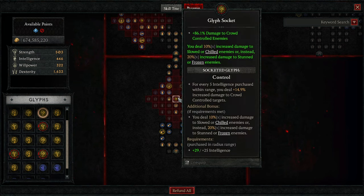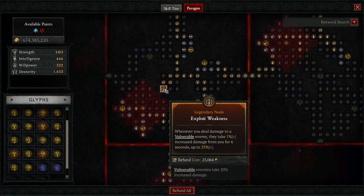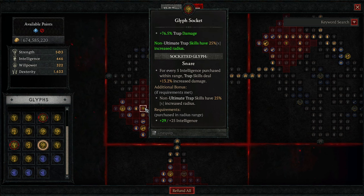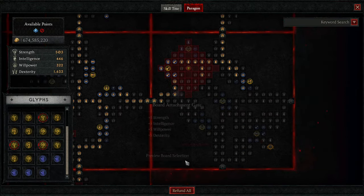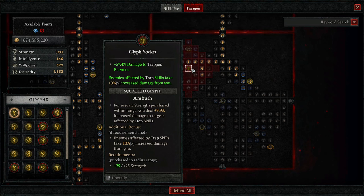First board: Control — increased damage to chilled and frozen enemies, plus flat damage to crowd controlled enemies. Second board, you're going to grab Exploit Weakness — whenever you damage a vulnerable enemy, they take increased damage from you for up to six seconds, just stacking damage. I'm putting Snare on here: non-ultimate trap skills have 25% increased radius, which means our Caltrips are getting increased radius for free. I was running increased Caltrips radius before, now I'm just running duration.